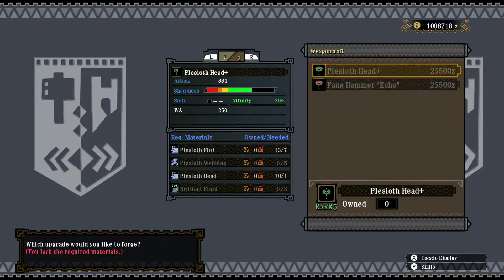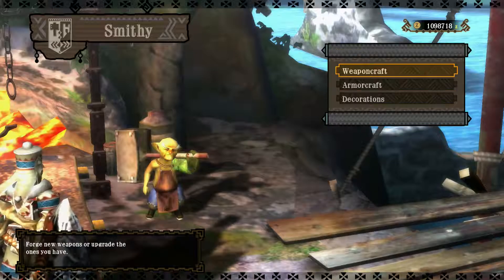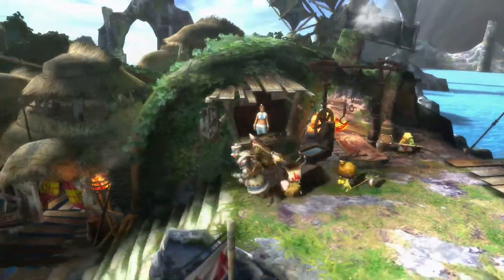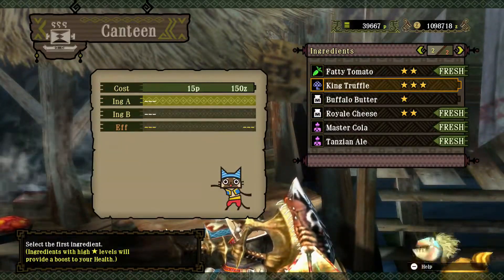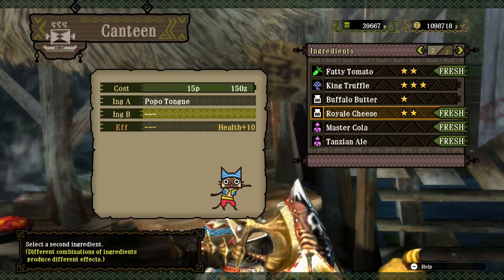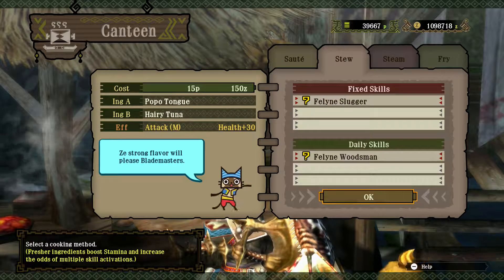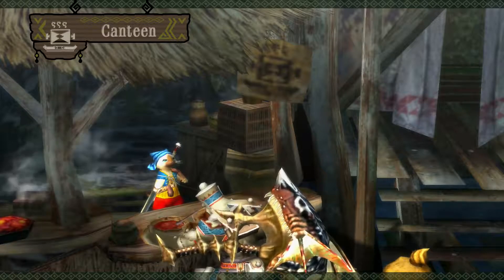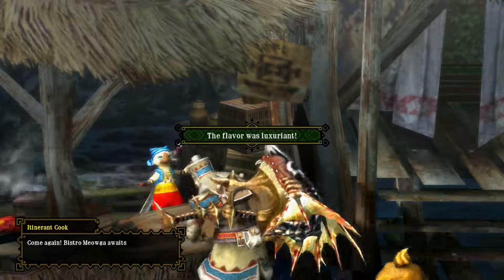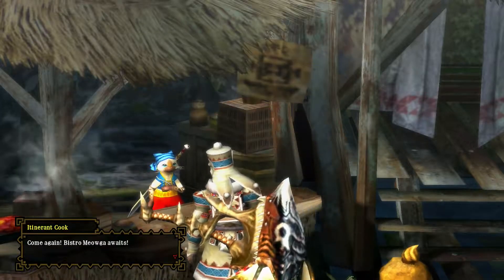The next upgrade splits up. Anyway, we've got the Plesiod weapon. I could eat for Slugger — even if it's not available, I'll eat for Slugger. No fresh items, whatever. Slugger is a decent skill for hammer usage. Let's see how good the hammer actually is at pulling off knockout damage on a Volvidon.